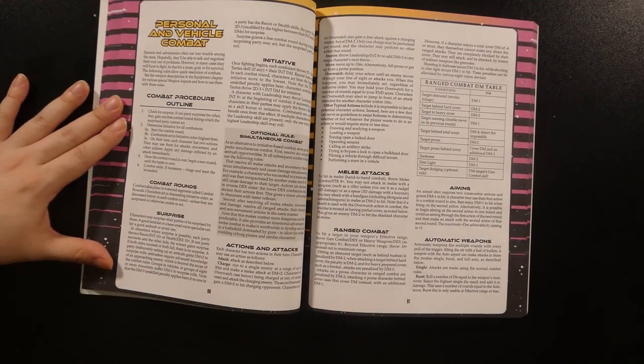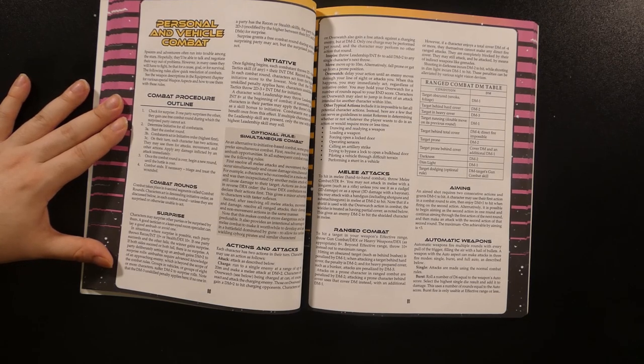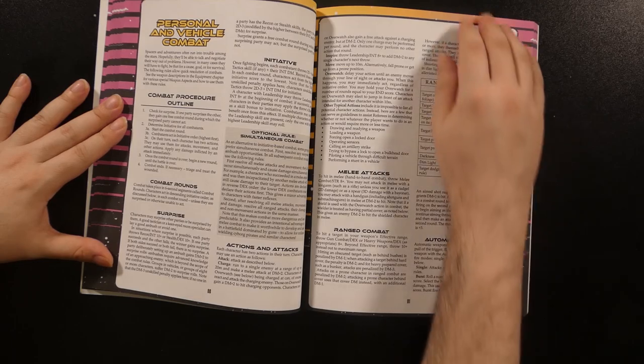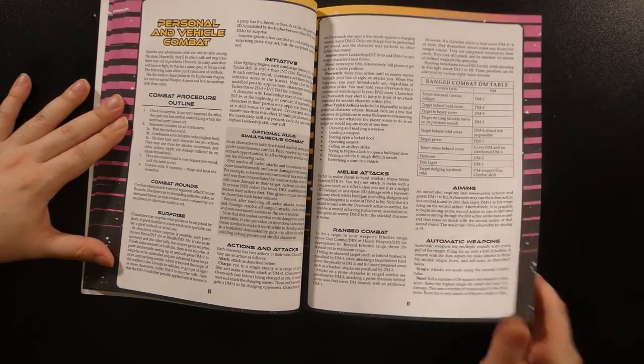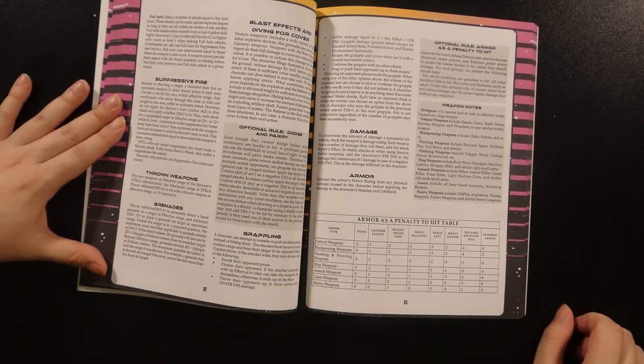Personal and vehicle combat rules are next, barring spacecraft just yet. The combat procedure hasn't changed much in the Enhanced Edition. There is a check for surprise, initiative is determined by a tactics throw, and then in initiative order each character can take two actions for attacks, movement, and so forth. There is more in-depth detail on these rules, including an optional sidebar for simultaneous combat if the initiative system seems a little too static.